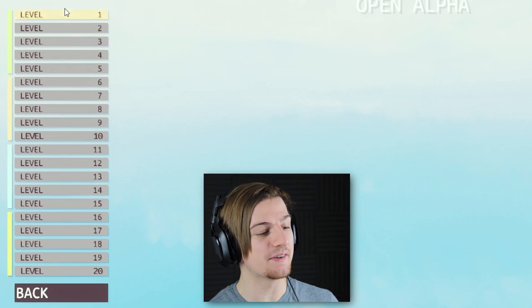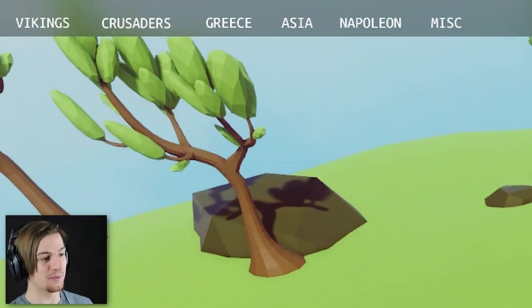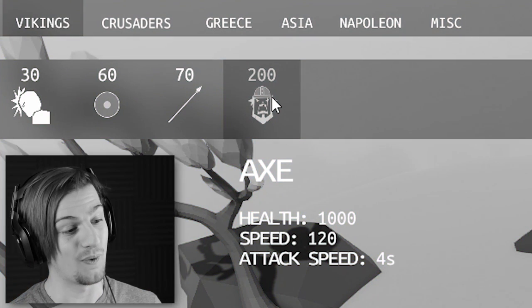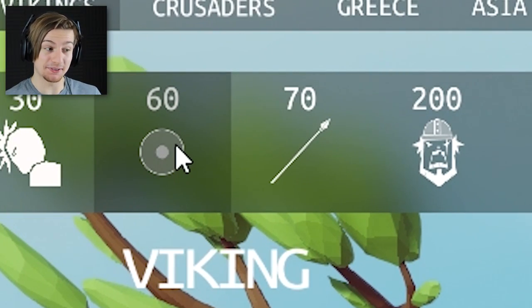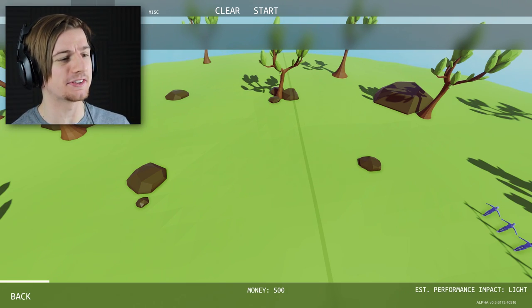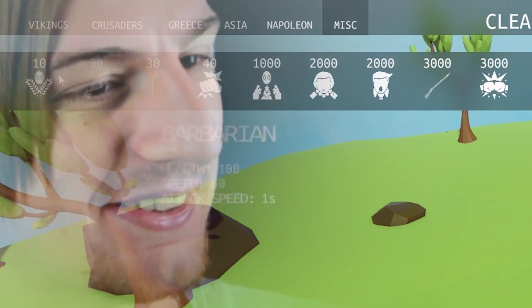So we have the 20 levels again. Let's start with level one — just look at this, everything has changed compared to what it was before. Along the top we actually have the different categories of units. This whole thing has literally changed so much. We've got Vikings — a headbutter, a Viking himself, a spear thrower and an axe-wielding maniac. Then we've got all the footmen, the archers, ballistas. It's all separated now into separate categories and also continents as well and miscellaneous.